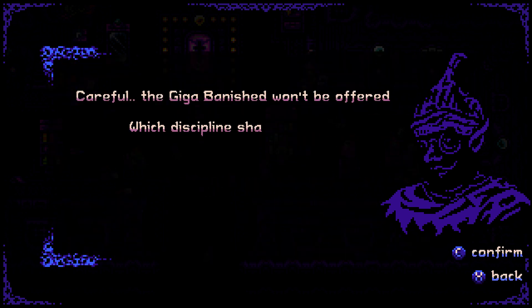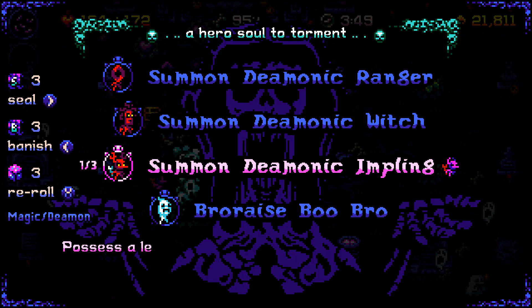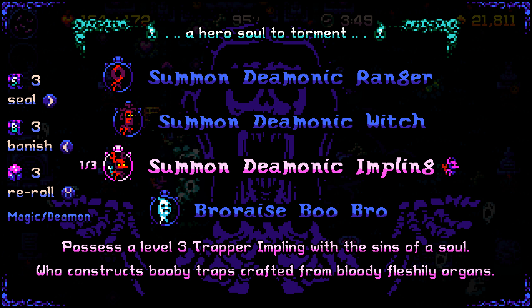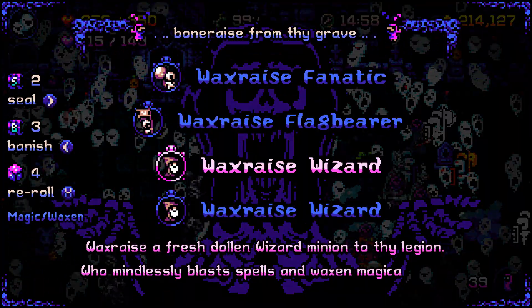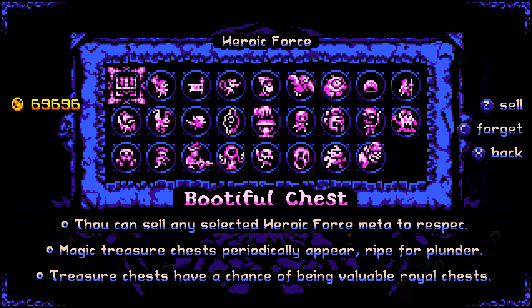In the menu, you can super banish something and it will just never show up again in any run. Also, whenever choosing from a spell, relic, or minion, you are given the option to seal or re-roll it. Sealing will keep it for the next time you level up or get an option, and re-rolling will give you a bunch of new options. So if you're looking for those really strong minions or relics, it's not that hard despite the large pool. You can also upgrade your enemies to make the game last longer and get more rewards, which is pretty important if you're trying to beat the game.